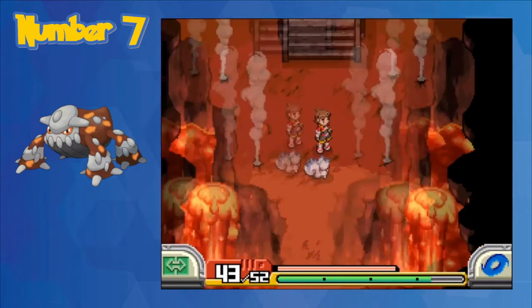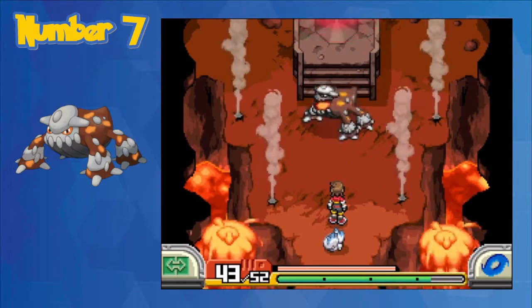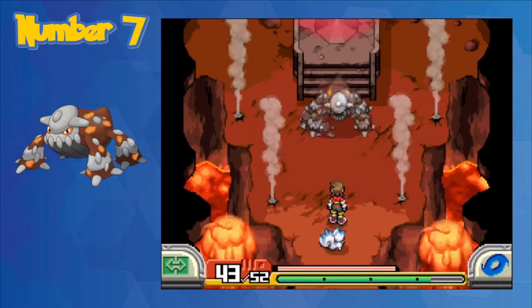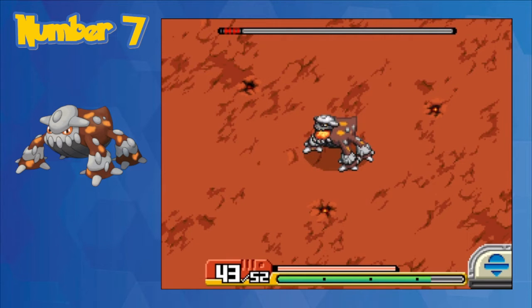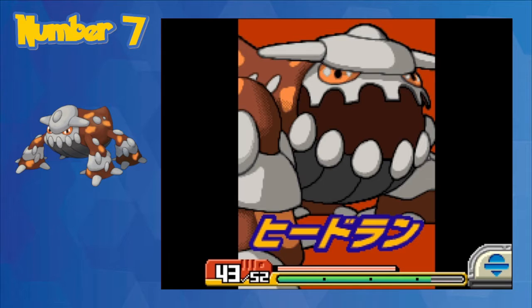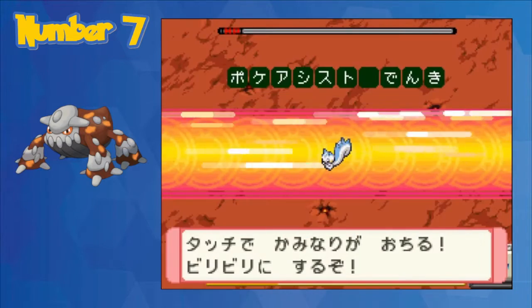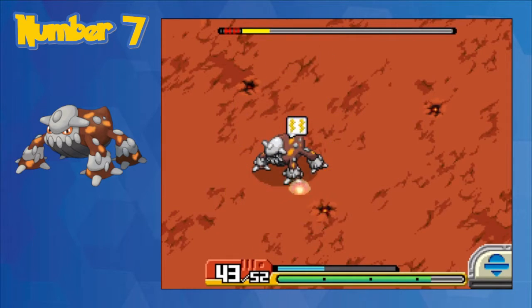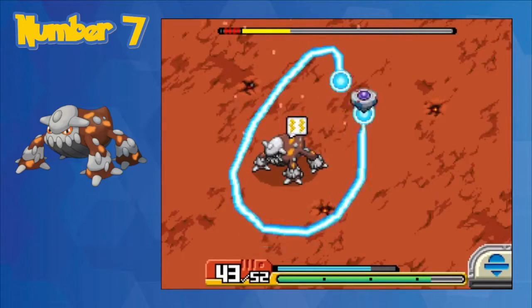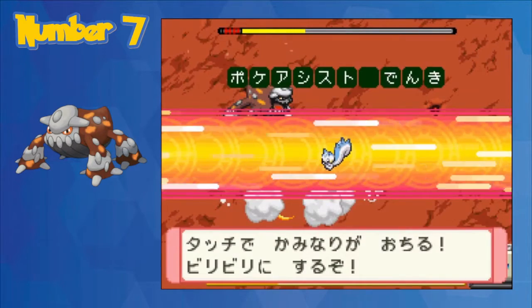Number 7. For number 7 on our list, we have another story boss — Heatran. The fight itself starts out fairly simple. Heatran basically has three attacks, the first two of which are fairly easy to play around. The reason Heatran makes it to this list is specifically its third attack. After Heatran has done its first two attacks, it will do a move that makes a puddle of lava permanently show up on the field. This first one is fairly easy to play around, but then it does two more attacks after which a second one spawns, and then it repeats a third time. That means if you don't get him quick enough, he will spawn a bunch of lava puddles that make it really difficult to circle around Heatran without getting hit.